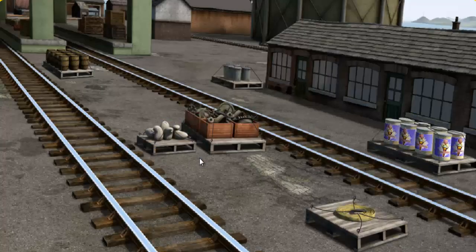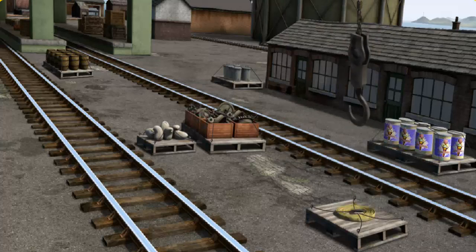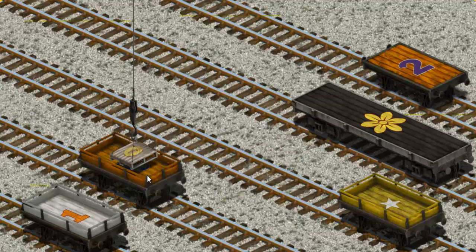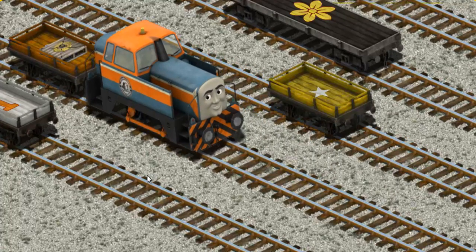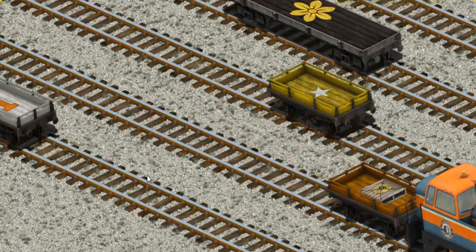Den must deliver Flynn's hose to the Sodor Search and Rescue Centre. Show Cranky where Flynn's hose is. You found it! Let's lift and load. Now the cargo must be loaded. Show Cranky where the orange flatbed with the picture of a blue anchor is. There you go!